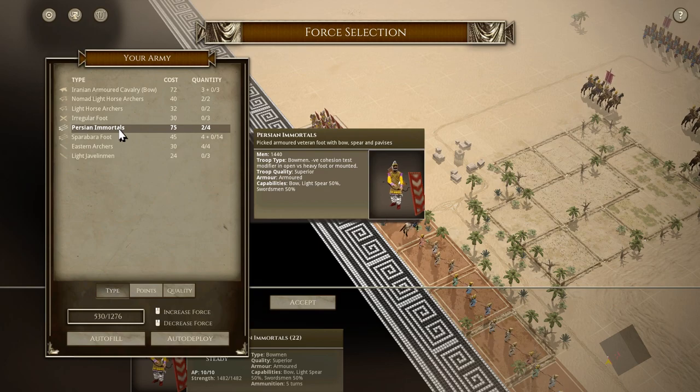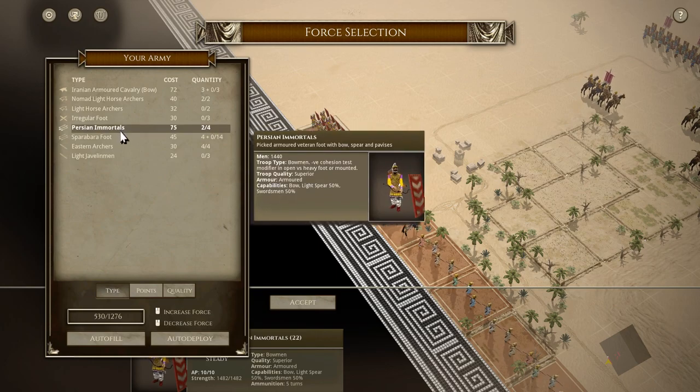Many ancient world units — this I found really odd — don't get replacements. This is my understanding with some Roman legions: they would be raised as a legion, and for their term of service — normally 20 years or something — they didn't recruit replacements. The legion would slowly be whittled down over time. I could be wrong, and maybe someone watching will know better.